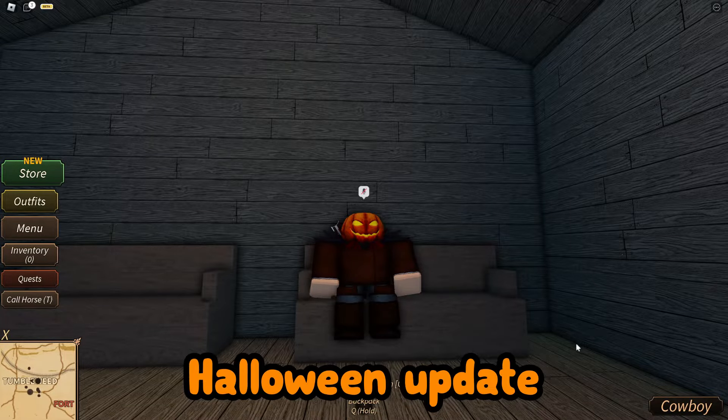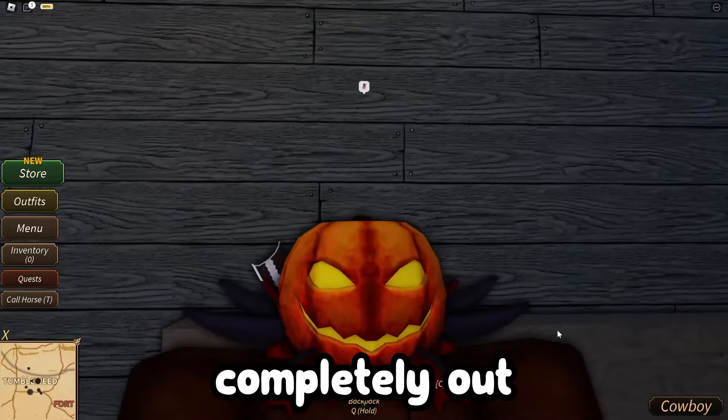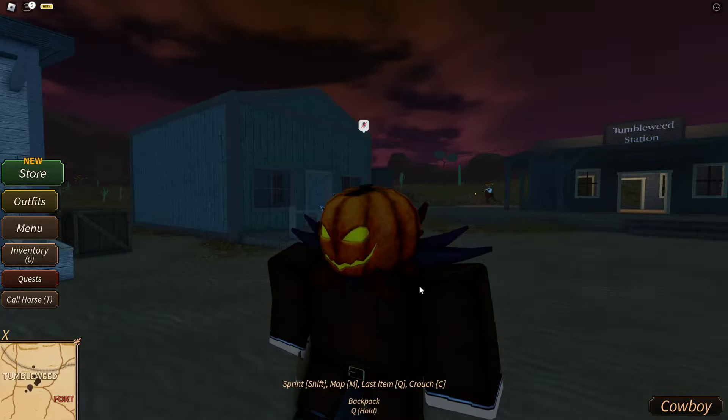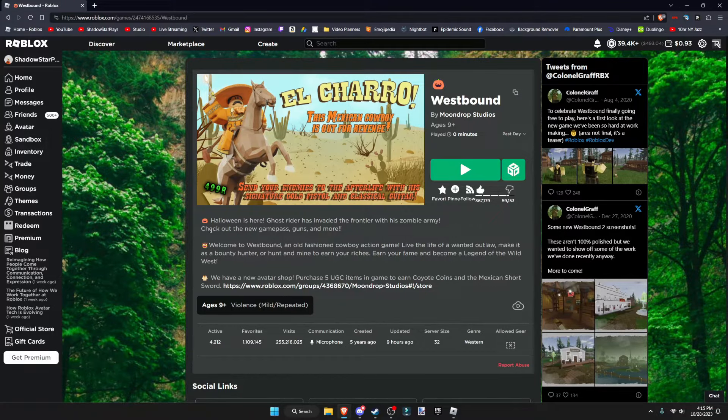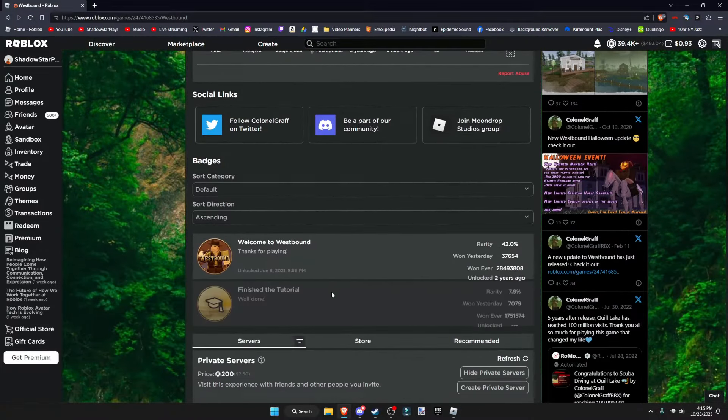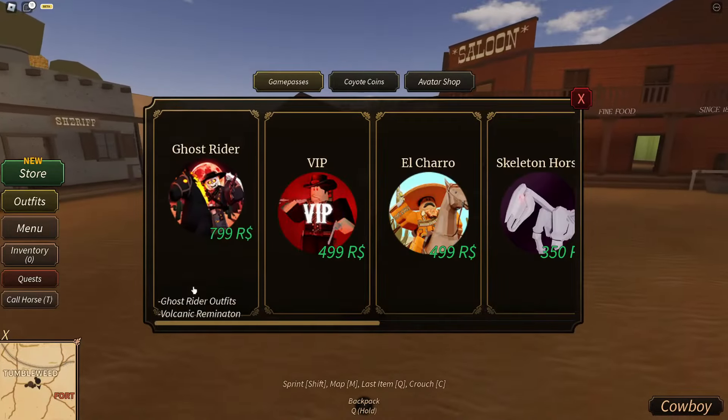Hey guys, it's Shadow, and today the Westbound Halloween update is finally completely out and I'm gonna be checking it out. I don't know the full update list actually, so we're just gonna jump in. It says 'Halloween is here - Ghost Rider has invaded the frontier with a zombie army, check out the new game passes, guns, and more.'